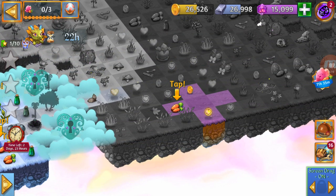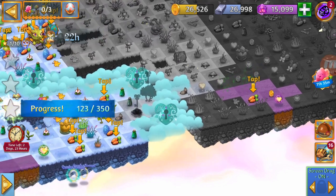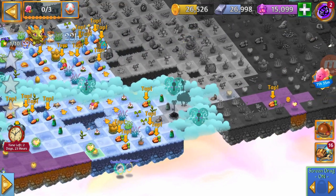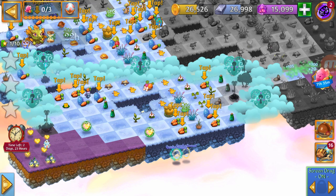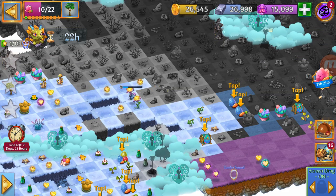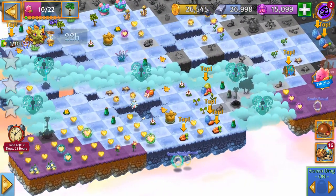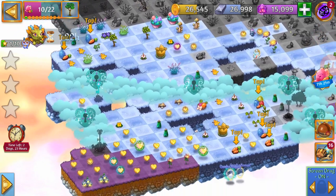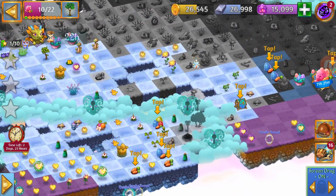Over here we have some land that we can heal, so let's do that. You guys can do the same — you can keep using these ones to heal all that you need. Now we need two small ones and keep cleaning all the land that you can. As you can see, just by making merges in the land that is not healed, I was able to open a lot of space. I'm going to harvest a little bit more, make some merges, and clean up all that I can. Give me another second to clean up and open a little bit more space.